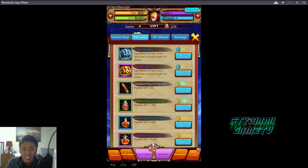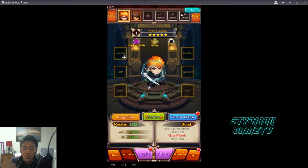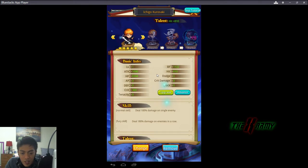As for formation, maximum is six partners, but you need to reach a certain level to unlock the slots. You start with three and as you progress from level 10 to 20 to 30, you can open the extra slots. You can also upgrade your heroes or characters, which is obviously necessary.